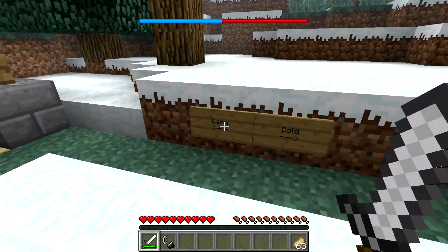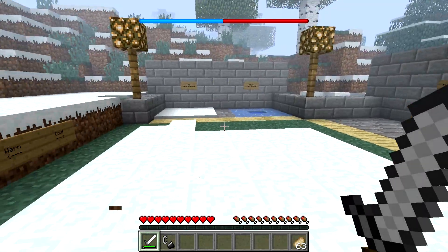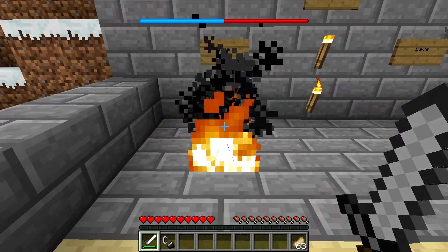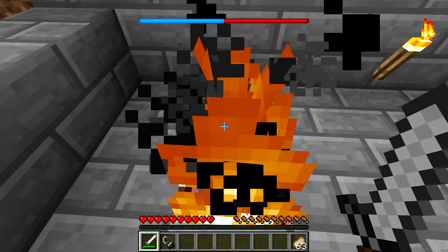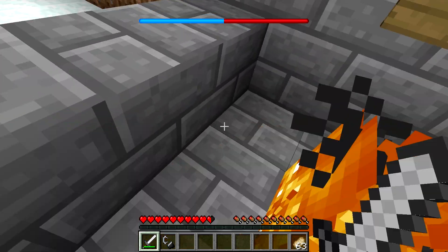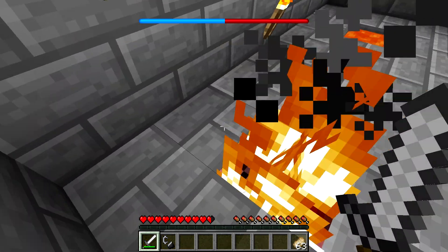Next up I'm going to be showing you how you can actually warm yourself up. Once you've got really cold, you can actually go close to a fire and this will slowly heat you up, so the red bit of your bar will slowly get bigger. But it takes quite a while, so you're going to have to stand next to it for a long time.